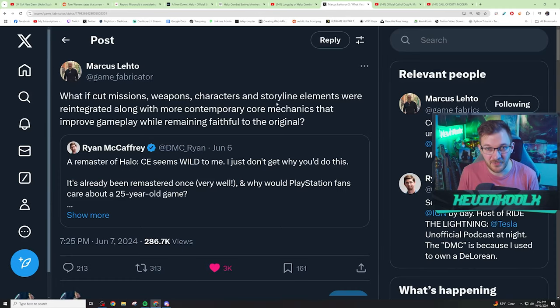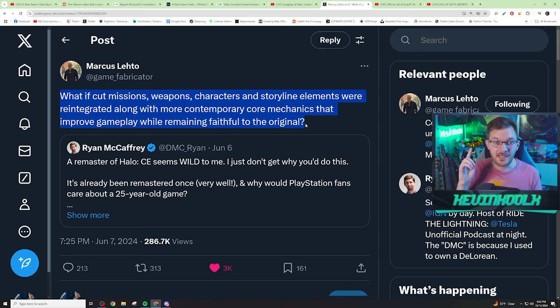Nice-looking CE graphics would be cool, but it would feel redundant since we've already been there and done that. One person whose opinion you'd want to hear is Marcus Leto, who commented around June 6th saying: 'What if cut missions, weapons, characters, and storyline elements were reintegrated along with contemporary core mechanics that improve gameplay while remaining faithful to the original?' Now that's something I think we could really get behind — that could be something really cool.